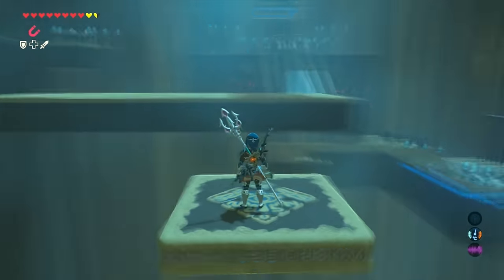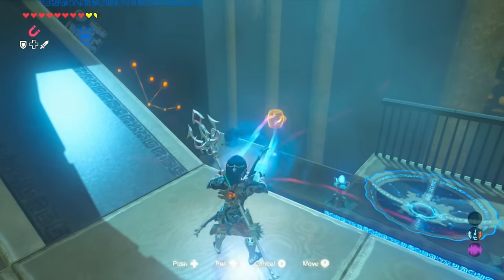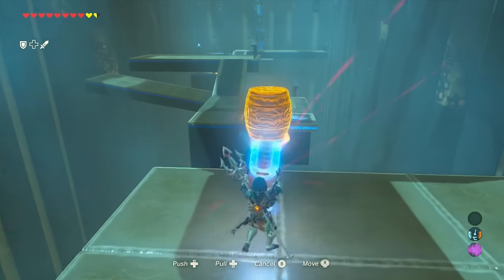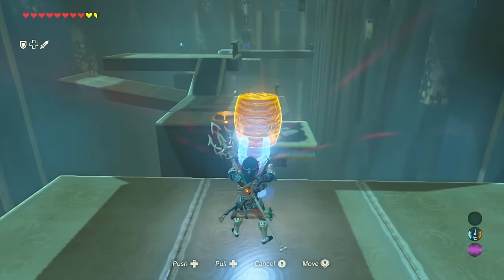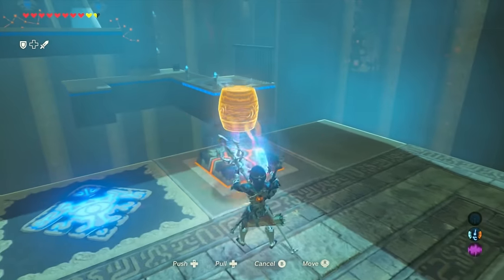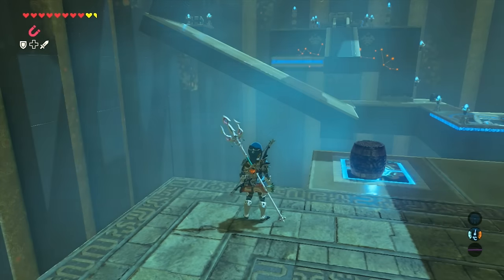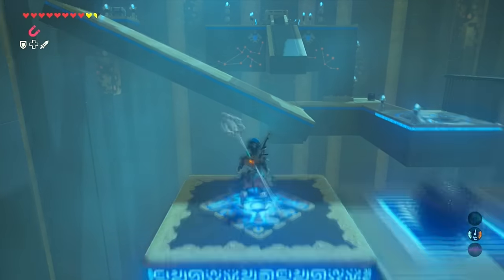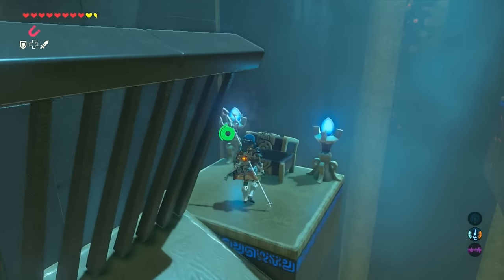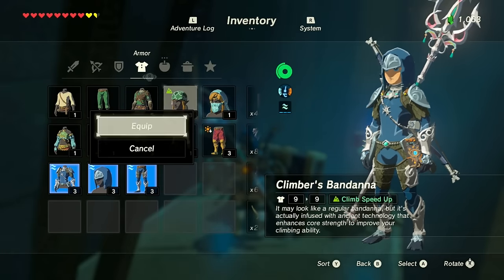Once you've done that, the platform will start moving. You need to get your magnet rune ready because you're going to use it to get these barrels. Once you get the barrel, make your way back to the button and put the barrel on top of the button in order to get the chest, because the headpiece is going to be in a chest. I already got the chest, so I'm just going to show you where it's located — it's up here on the platform. Once you get that, you'll get the first piece, which is the bandana.